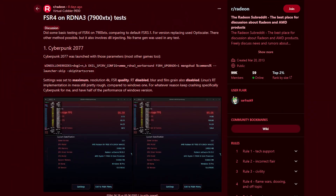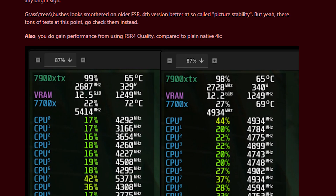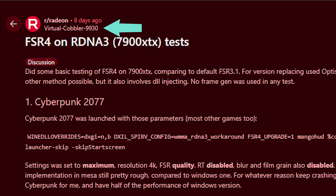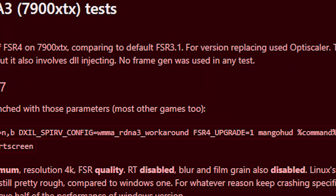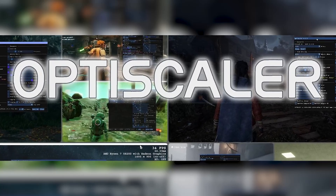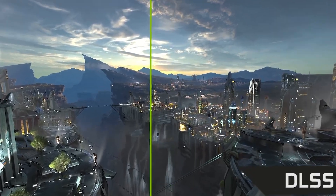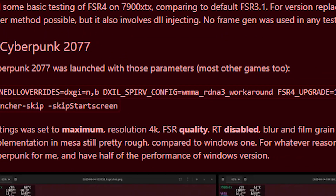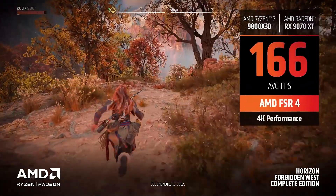However, one user was able to turn it on on his RX 7000 GPU and shared how it went on a Reddit thread. The user, who goes by the username virtualcobbler9930, showed how one can enable FSR4 on an RX 7000 GPU through the OptiScaler tool. It's basically a tool that can replace the built-in upscaling technology in a game like DLSS4, FSR2, and XeSS, and through a particular command and injecting some DLL files, the user was able to get FSR4 working in multiple games.